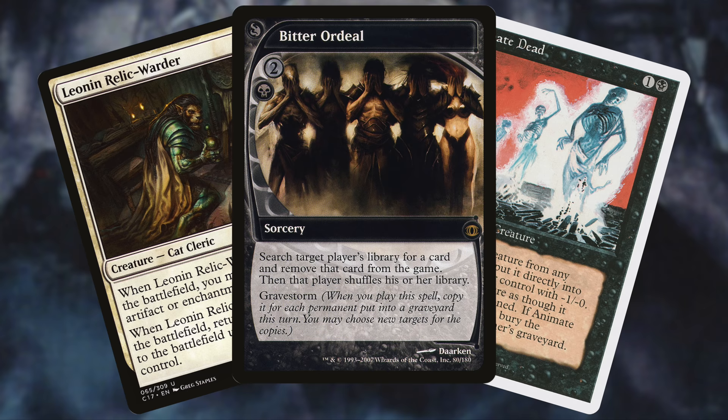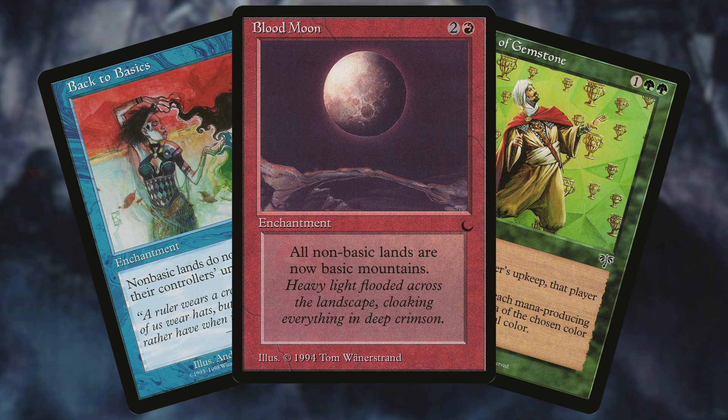No matter what path you choose, every list from mono to five-color has its drawbacks. Three-to-five color lists fold to land hate — things like Blood Moon, Back to Basics, and Hall of Gemstone stop these lists in their tracks. You might think you'll always have your dork or artifact ramp out, but you won't. Whereas mono-colored lists suffer from their limited amount of resources, being only in one slice of the color pie — limited interaction, limited tutors, limited resources. When it comes to brewing, your choice of legendary is everything.